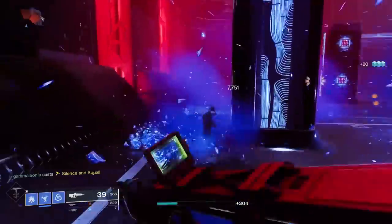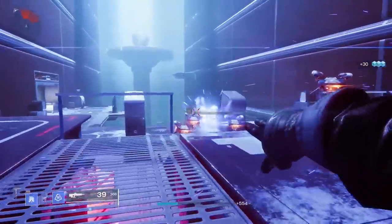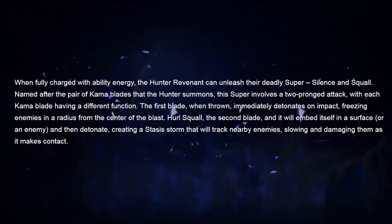The Hunter Super is called Silence and Squall. I was shocked to learn from the B-roll footage that the Super is a one-and-done shutdown Super, kind of like Blade Barrage, not a roaming Super like Arc Staff. The Super involves a two-pronged attack with each blade having a different function. The first blade, when thrown, immediately detonates on impact, freezing enemies in a radius from the center of the blast. You chuck Squall — the second blade — and it'll embed itself in any surface or enemy, then detonate, creating a stasis storm that will track nearby enemies, slowing and damaging them as it makes contact.